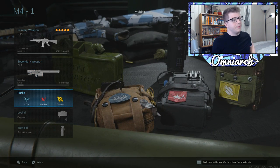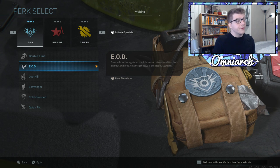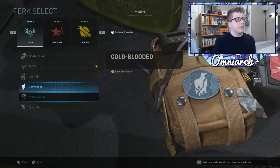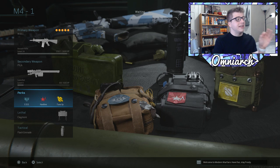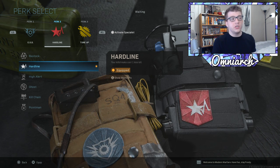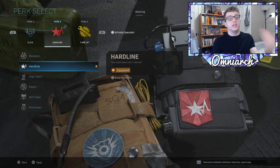EOD is really important because everybody is running claymores, and if you're holding an area people are gonna throw grenades at you too. However, you can swap in Cold-Blooded or Scavenger if you prefer. We also have Hardline in perk 2 because this class is gonna be going for streaks — you're holding down an area trying to get higher killstreaks. I recommend putting on UAV and then two higher killstreaks so your defensive positioning really pays off.